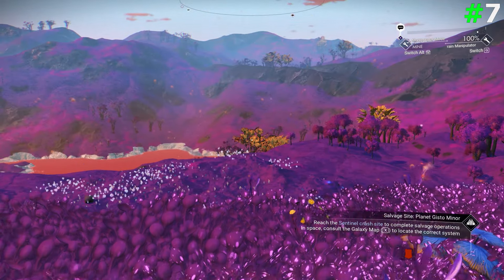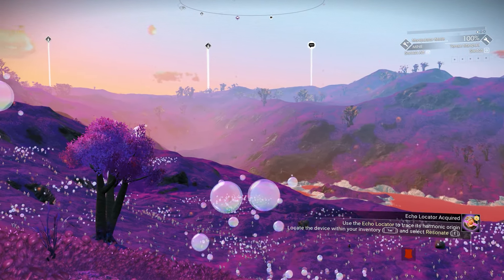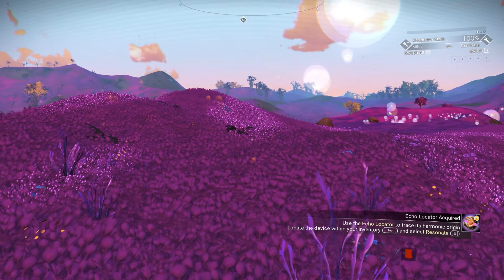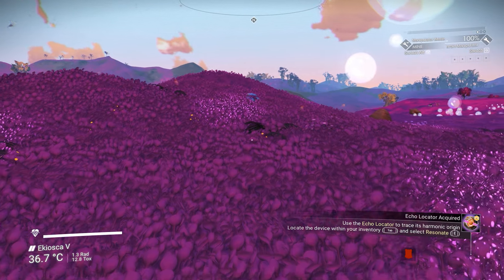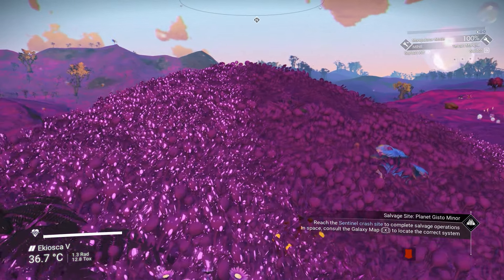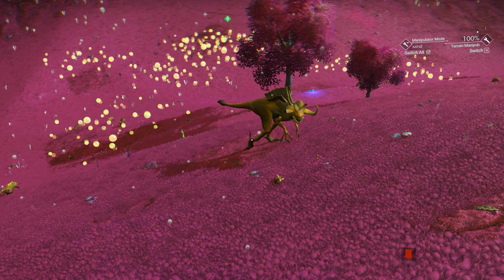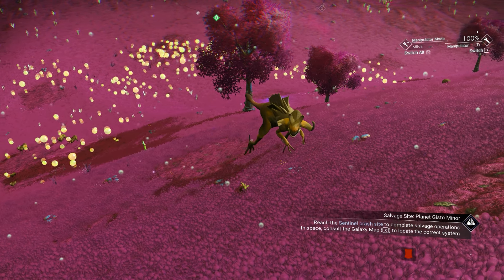The next tip is about the Lush Galaxy. If you like Earth-like planets and other super beautiful planets, the Lush Galaxy has four times more Earth-like planets. I have a video on how to get to the Lush Galaxy — I will leave the link in the description.